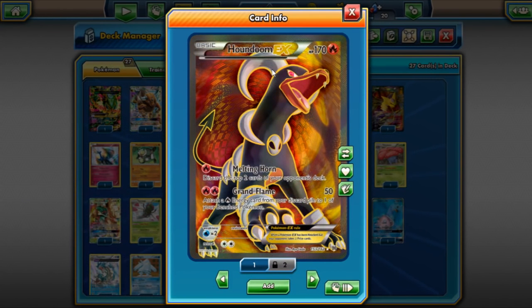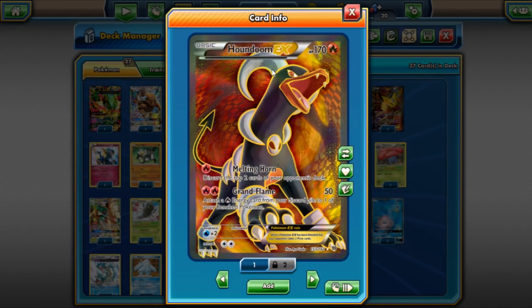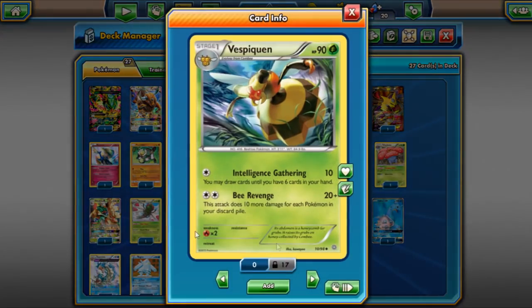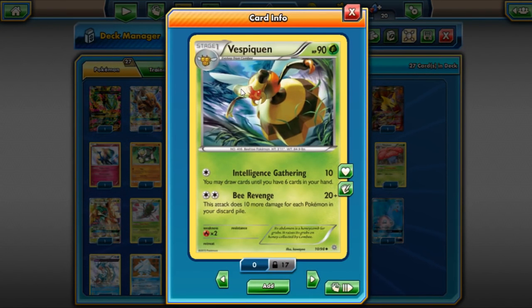Houndoom Mill is probably the best mill deck right now in Standard — better than Weezing and similar decks. Houndoom is milling everything. Vespiquen is doing okay — not as dominant as it used to be with the Vespiquen Vileplume Bees Striker decks, but still performing decently. What's really holding it back is Decidueye GX, since Combee only has 40 HP.